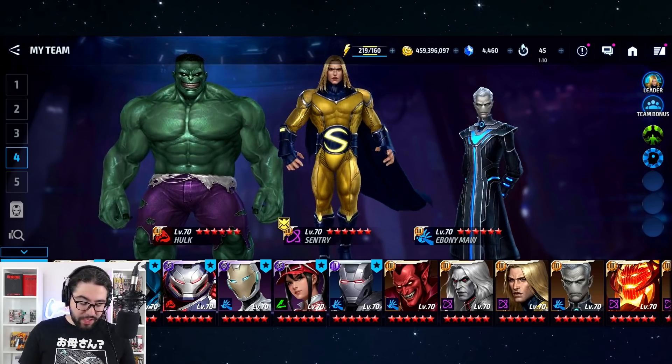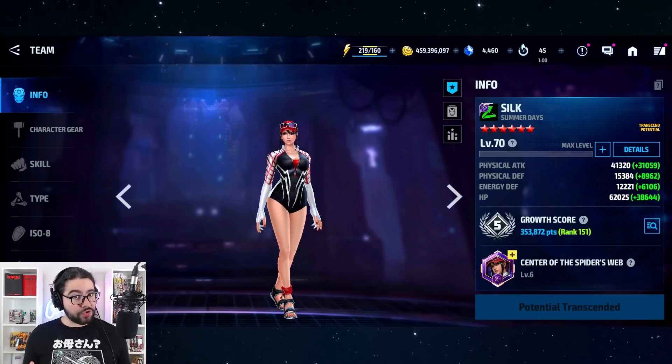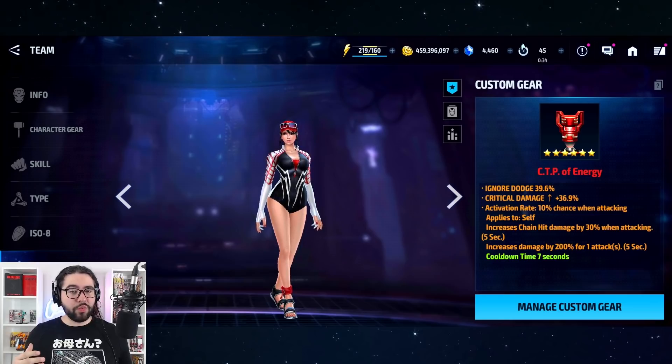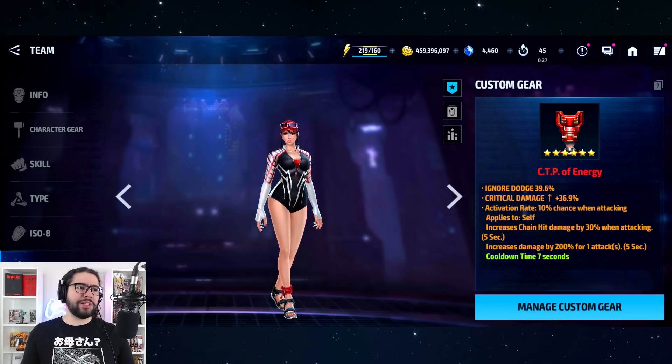Speaking of A+, Silk's uniform definitely nailed it. This is an example of walking that fine line between making something that costs real money and keeping it balanced. She's very strong but not too strong — you still need to transcend Silk, give her a good build and a CTP. But she can now compete with characters like Rogue, who came out four or five months ago, which makes sense.